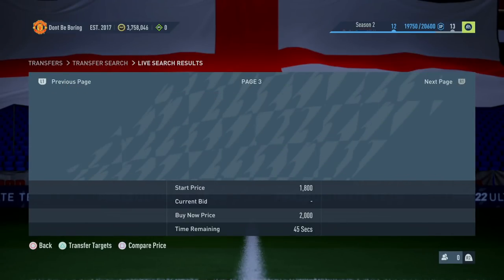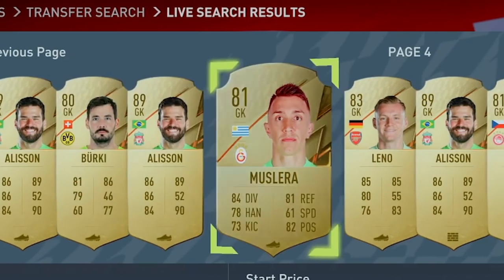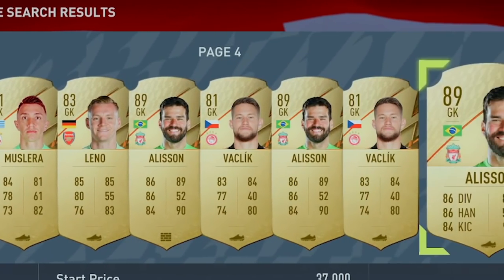Now we need to randomize a goalkeeper. We're getting Siri involved. Hey Siri, pick a number between one and ten — four. Okay, page four of the gold goalkeeper filter. Hey Siri, pick a number between one and eleven — ten. One, two, three... ten — it's Alisson! There were a lot of Alissons on that page, but he's our keeper and at least we've got a decent one.